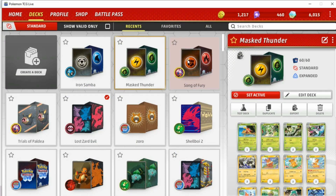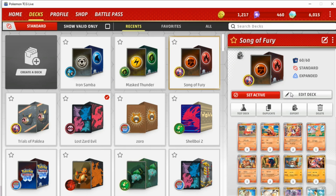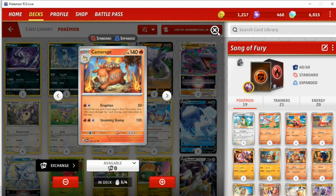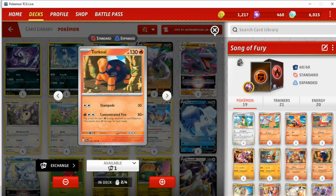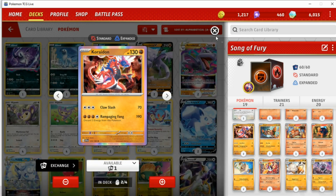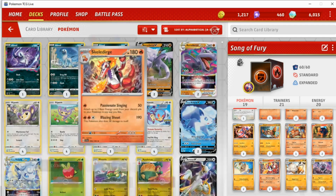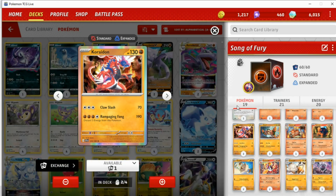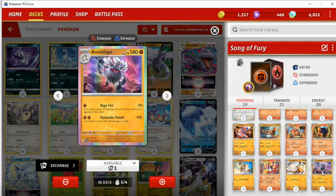Then we can go on to deck number three, Song of Fury — probably my favorite deck out of all of these. It features a Squawkabilly ability again, and a 1-1 line of Camerupt, which has the Eruption attack, which can be very strong. Also running two copies of Torkoal. The main Pokémon of this deck is either Crydon — which can do a whopping 190 but requires you to discard three energy — or two copies of Skeledirge, which is the main attacker. Passionate Singing is great for accelerating energy, and Blazing Shout does 190. The whole idea is you use Passionate Singing to accelerate energy and then build up either Crydon or Torkoal. Also playing a very thin one copy of Annihilape, which is very strong with Rage Fist — which is exactly why it's only one copy.